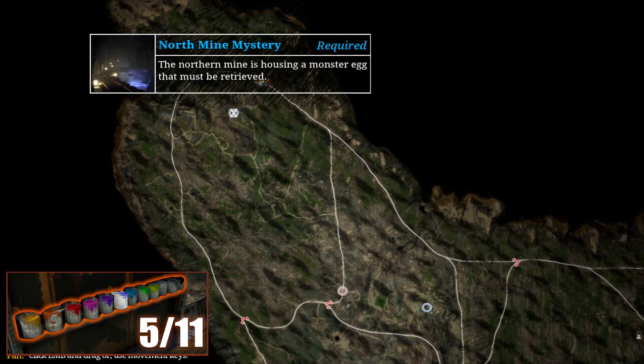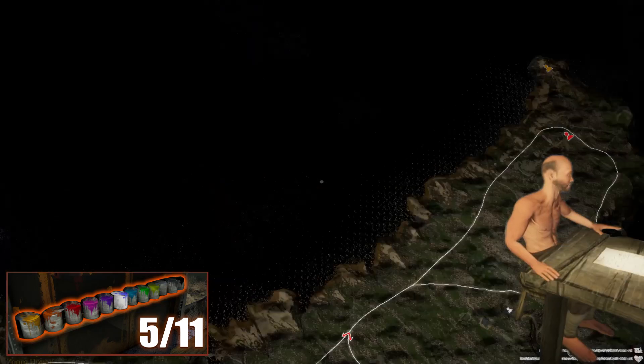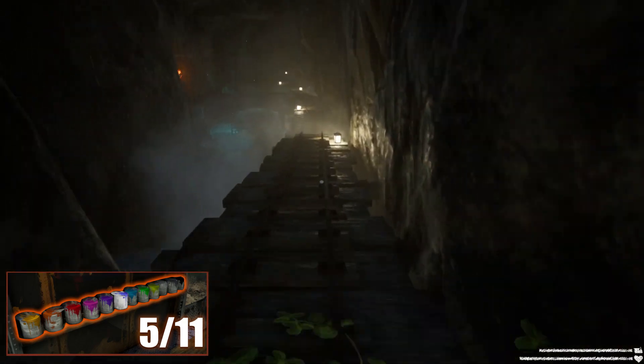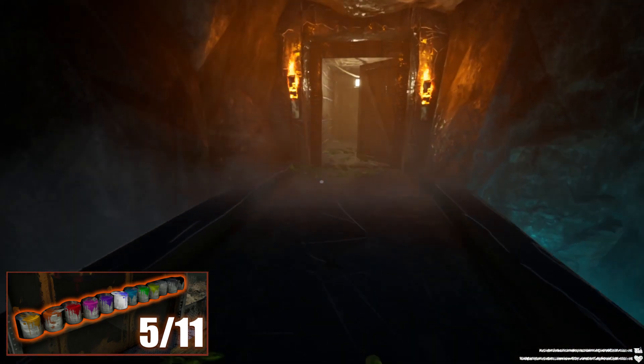The next one will be your second egg quest. It will be once again inside a cave, and you will need to take your egg quest located at the east side of the map so you can have the key to enter the place. The cave is located to the north and this time it is guarded. Once you open the door, follow the rails until you reach a huge door to your left.